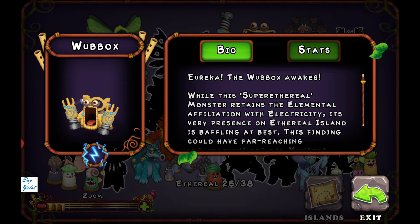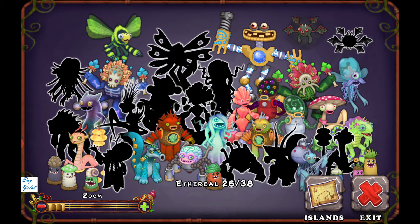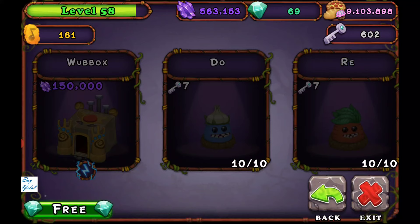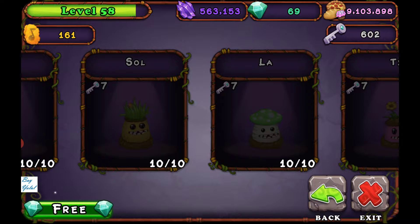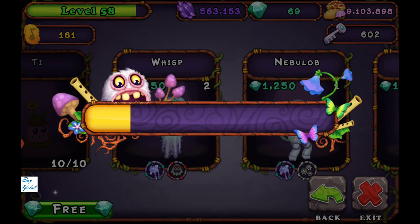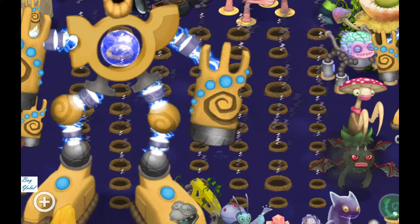When you find all of your monsters you can wake up your Wubbox — this is Wubbox on the floor. If you haven't got a monster, this is a bonus: if you've got enough keys you can find some Dipsters, and Dipsters will give you some shards.